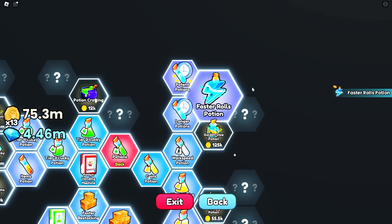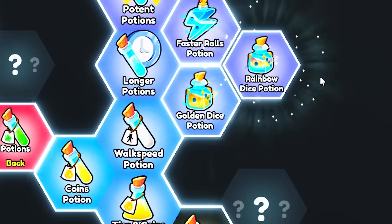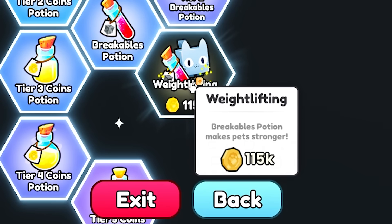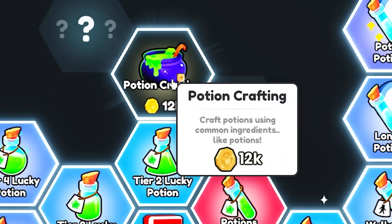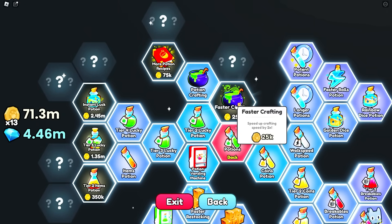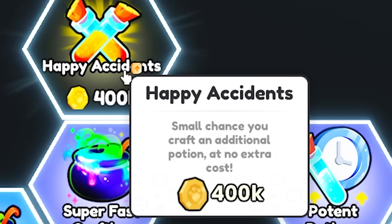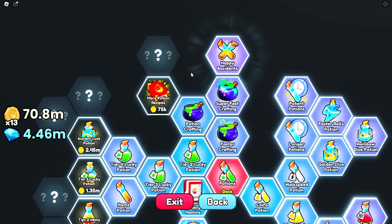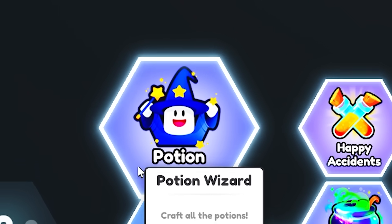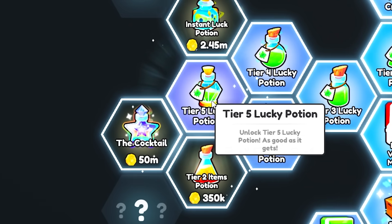Faster rolls potion - oh my gosh I need all these potions. Golden dice potions - instantly loads up a golden dice. And a rainbow one - we've still got 71.7 million. Let's unlock the breakables - breakable potions make pets stronger. I'll just get it all. Potions crafting - craft potions using common ingredients. There's so much stuff in here. Should we just max out this faster crafting? Happy accidents - small chance you craft an additional potion at no extra cost, I want that. We're gonna do some crafting as well. More potion recipes - I want more recipes and to be a potion wizard. We've now completed that tree.